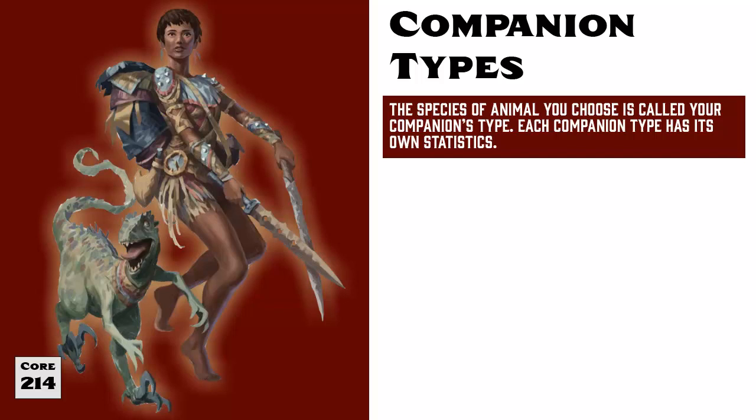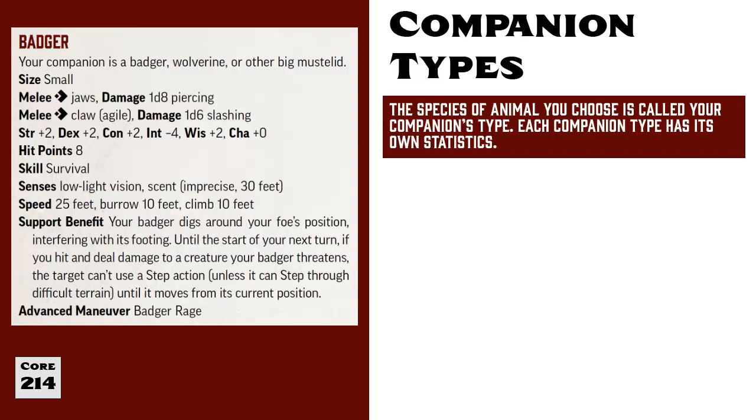To determine the stats for your Companion, you start by selecting a Companion Type, which is the foundation for all of their scores and abilities. A young Animal Companion has all of the scores listed in their Companion Type. So let's look at Badgers as an example. It's a small-sized animal with two melee attack options, both of which cost one action to perform. Companions have trained proficiency in unarmed attacks, so at first level your Badger Companion would have a plus 5 bonus for these attacks and would deal plus 2 damage thanks to their Strength modifier.